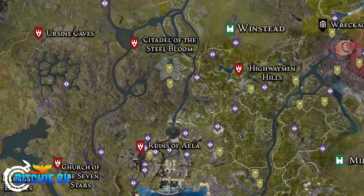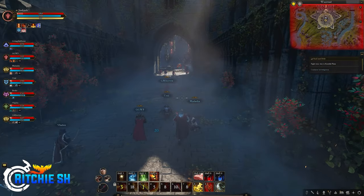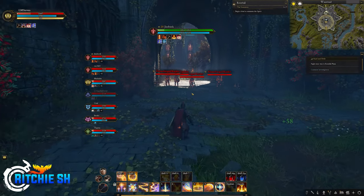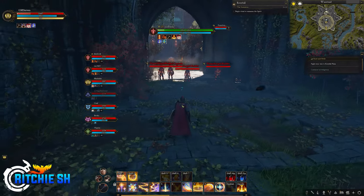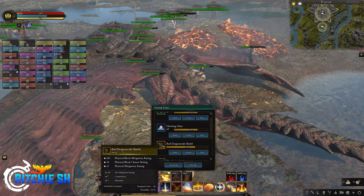Just north of the Ruins of Aayla, we have the Citadel of Steelbloom point of interest, which we saw in the Firebrand showcase. This ancient Citadel had a small dungeon event inside it that eventually ends with you taking a dragon egg, pissing off the dragon, and fighting a world boss to get some awesome loot. Don't go here alone — maybe with a guild or a big raid — because if you just wander in there, you'll die.